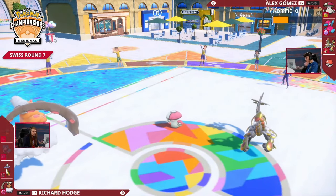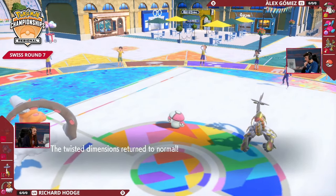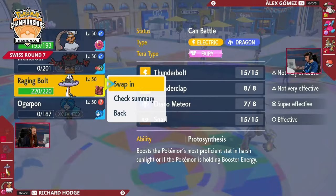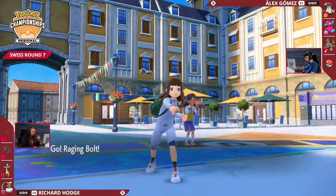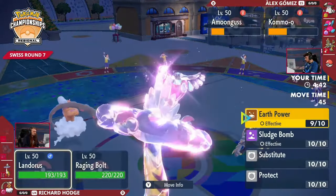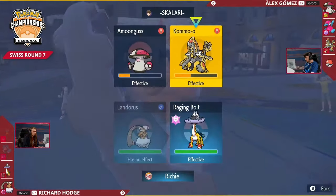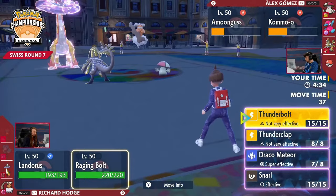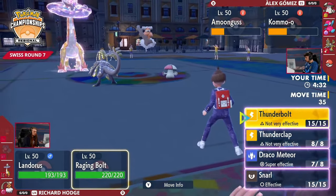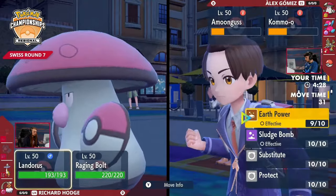All of a sudden, Alex is still having all four of his Pokémon versus Richard's final two. Knowing that the Terastalization already went onto the Raging Bolt earlier makes it an easier target to go into Incineroar — you don't need much of those boosts to pick up the knockout. Taking Richard down to his last two Pokémon and Alex firmly in the driving seat.